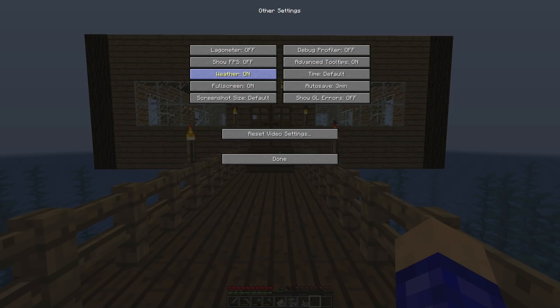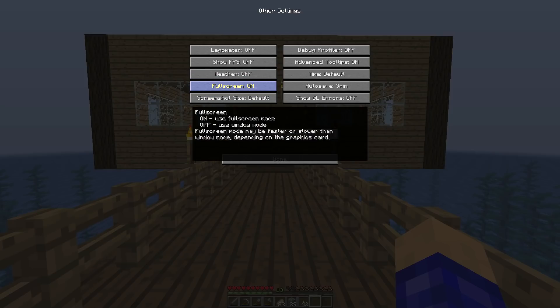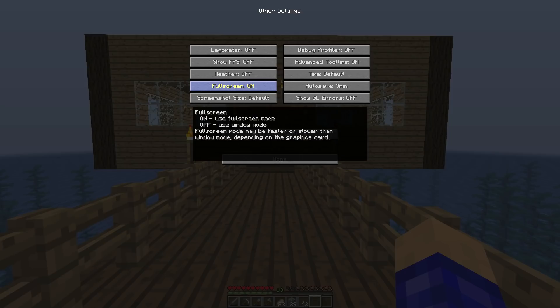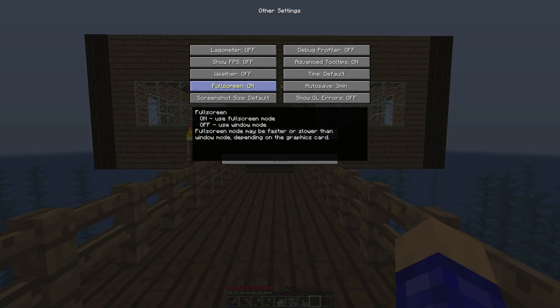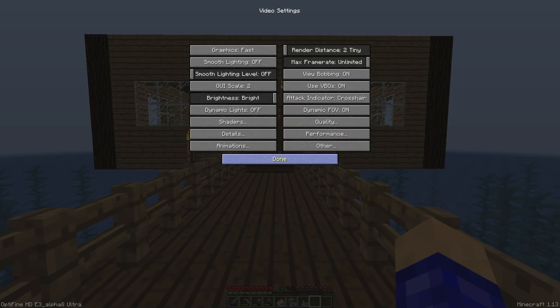In Other settings, turn Weather off — you don't want that on. I also have Full Screen enabled. Some people say full screen causes lag but for me it actually increases FPS, so I keep it on. If your FPS drops on full screen then try minimizing the window — it just depends on your setup.